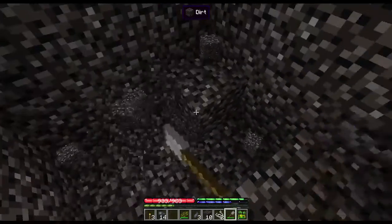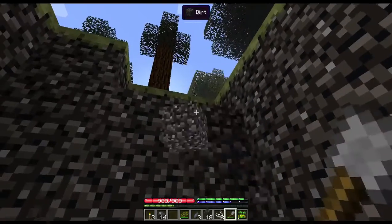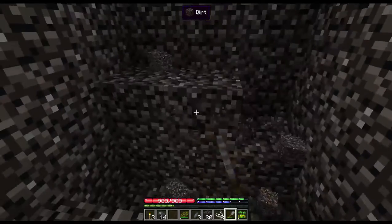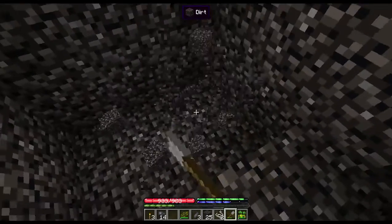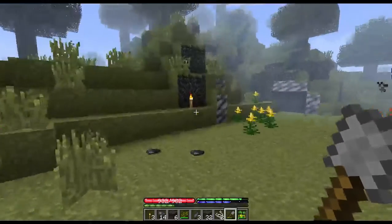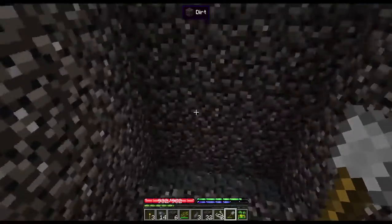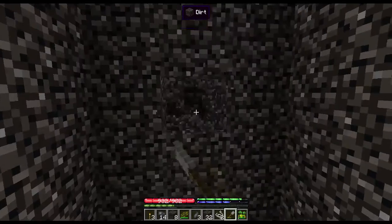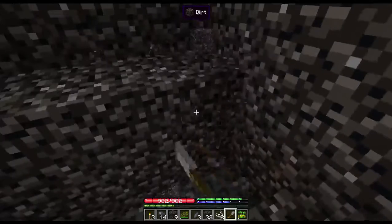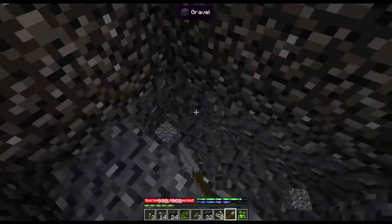If you go to Terra Firma Craft and download just a regular Terra Firma Craft, you may notice there are different colors of dirt and gravel. Every different kind of rock type has its own corresponding dirt and gravel, so you can kind of tell what kind of stone will be underneath you if you can recognize the dirt.